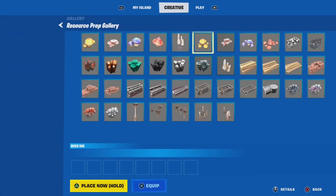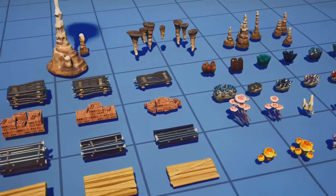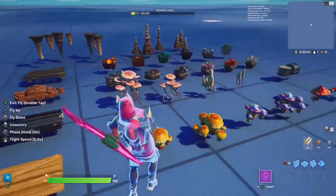First up is this new resource prop gallery. It's an incredible gallery containing mushrooms, crystals, resource stacks, and even cave pieces like stalactites. This is going to be great for nature and terrain, and I always love seeing when we get stuff like this.